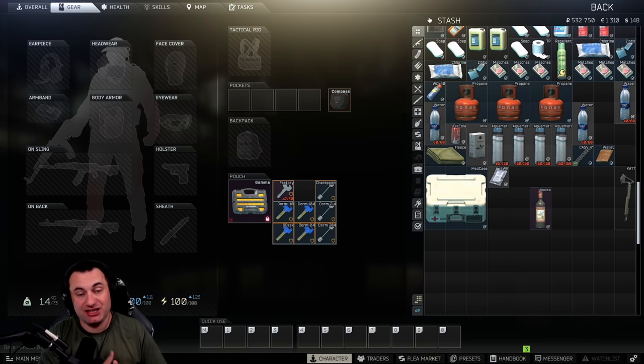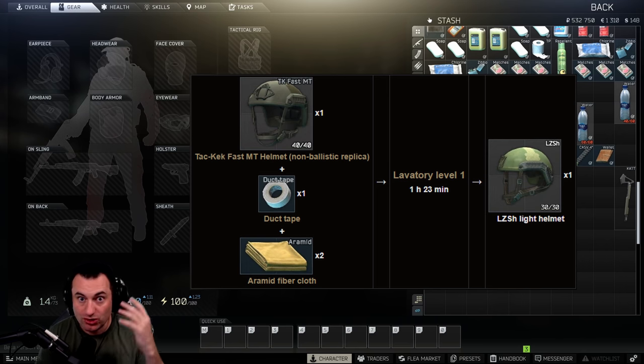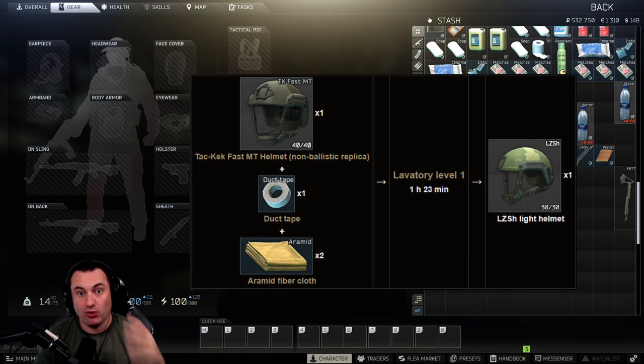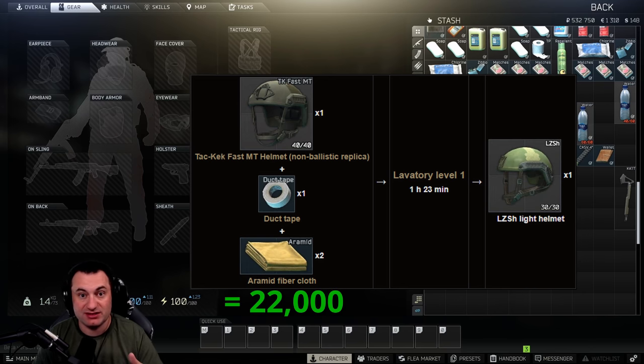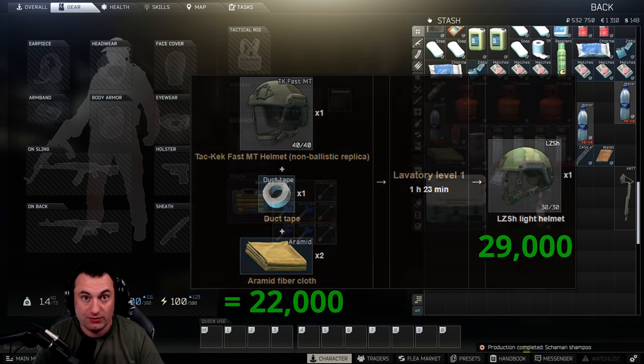Next is the LZSH helmet craft in the level one workbench. All the components together — including a Kek tactical helmet, even if it's a bit beaten up — are worth about 22k to vendors. But if you craft those into an LZSH helmet, it's worth about 29k. So instead of selling your aramid fiber and duct tape separately, craft them into the helmet and sell it for a bit more — and it also helps level up your Ragman.